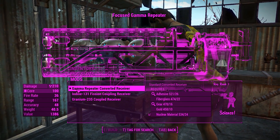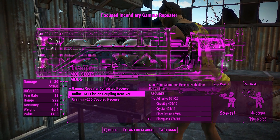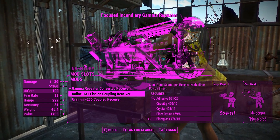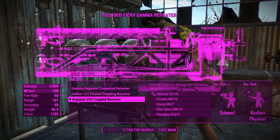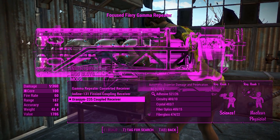Moving on to the receivers — what we want to do here is find the best rate of fire. You can give yourself a little bit of poison damage, but most enemies lack resistance to radiation and poison so I don't think that's all that useful. We can however boost the rate of fire with the uranium 235 coupled receiver, which basically doubles it, which is pretty good.